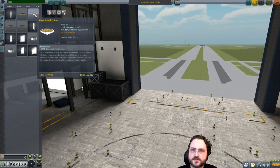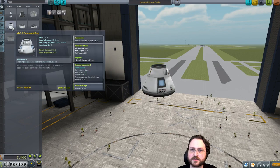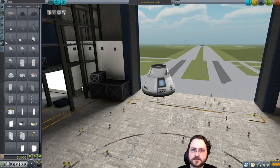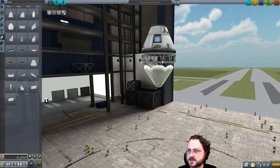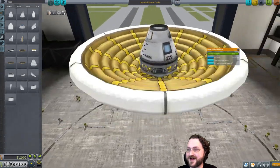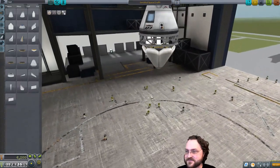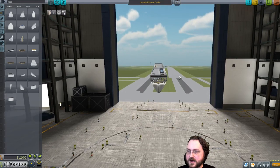This heat shield — let's say we're using the Mark 1-2 command pod, which fits three people. It'd be under here. That's the size. And then when you deploy it — inflate. That's great, I love it. So in theory, we're going to be trying to land with this thing.